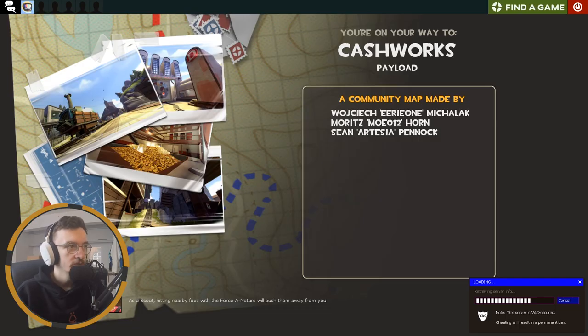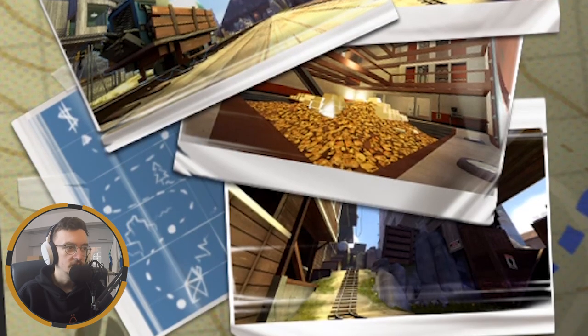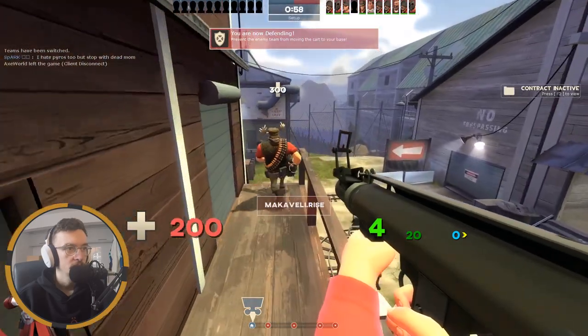We're on Cashworks, the first one. Looks like a bit of a heist type setting. Very nice looking scenery from what I can see — and that's what I'm really about. I love the scenery of TF2 maps. This is a very nice looking map so far.